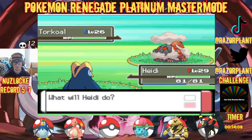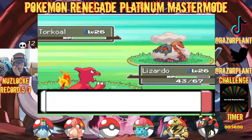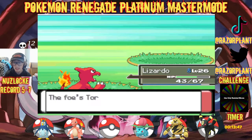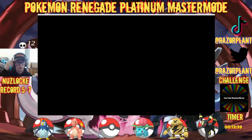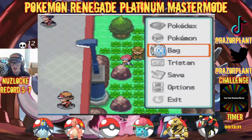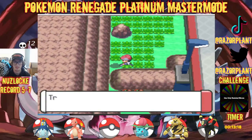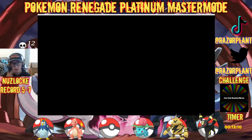Torkoal — level 26 and this thing has Drought. Do you have Solar Beam? I have no idea. I'm switching in Lizardo though for this. He Lava Plumed — god damn, that was a resisted hit. He's Cursing — okay, we did exactly half so we should be able to two-hit kill him. I fucks with Torkoal though, low-key — in Gen 3 it was stupidly good. In terms of looking at the next gym, Stunky's actually probably the best mon we could have gotten. That's a surprising sentence to say, but it's true. Poison Barb.